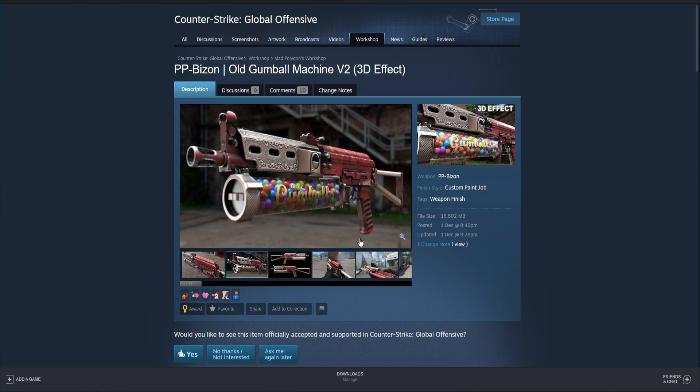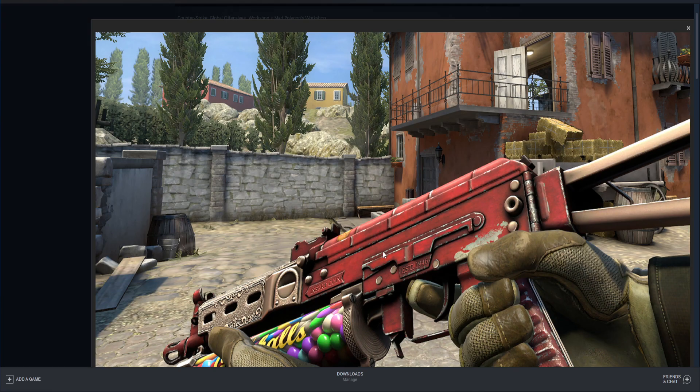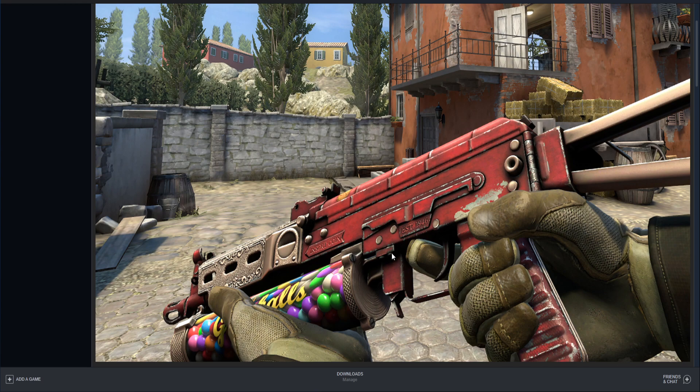The first skin we're going to be checking out today is the PP Bizon Old Gumball Machine V2 3D effect. So look at this skin right here and tell me that this doesn't look sick. Basically, to sum it up, it's essentially a red PP Bizon with some cool accents right here. Then there's 'Insert Coin', and then there's a lot of little Easter eggs pointing to the fact that this is a gumball machine.